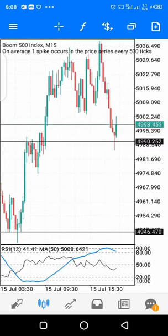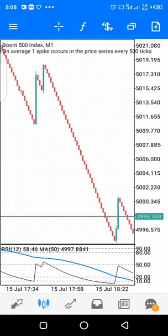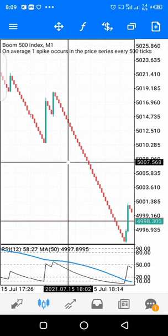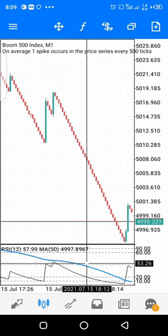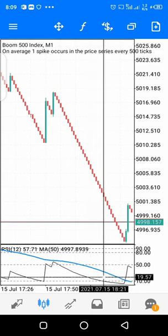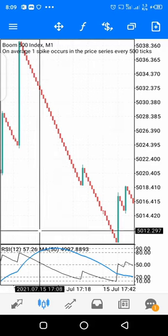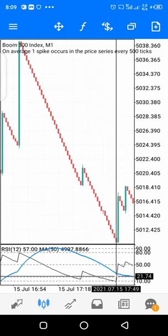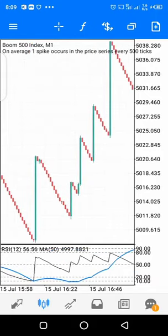On the one-minute time frame, the blue indicator — the Moving Average — shows whether price will continue going down. If price is still going down, the MA will not easily get to levels 20 and 10, which tells you the price has not reached the oversold level yet. When price was going down, the MA was going up — not until price went far down and the MA also moved down reaching that level did the spike happen.